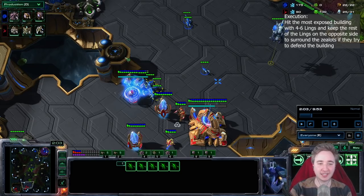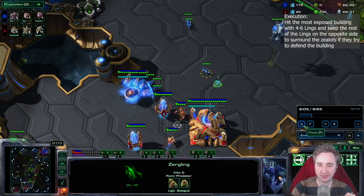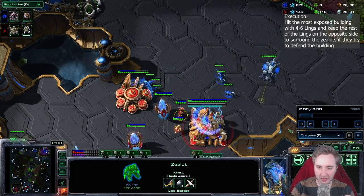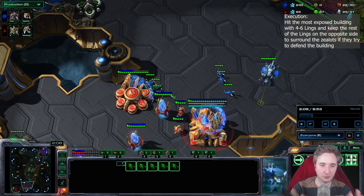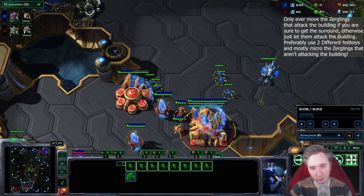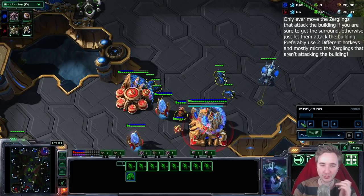The most important part here is getting as much time as possible with these zerglings hitting the building. Every single time he moves out of the wall, these zerglings on the right are going to try to get the surround. But do not — and I repeat, do not — if you think you might get the surround, don't just 1A this behind the zealot. Try to get the surround. This is the number one mistake I see people make with 12-pool. Even pro gamers, even I do it very frequently when I misjudge the situation.